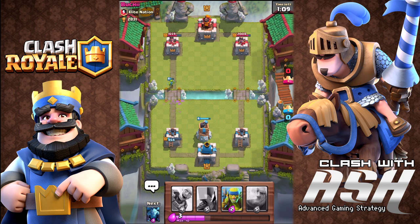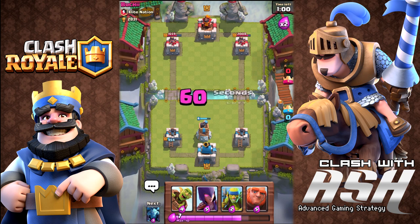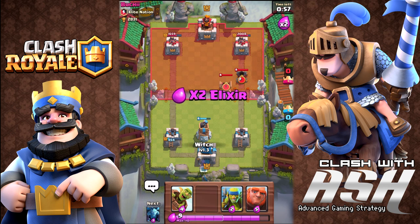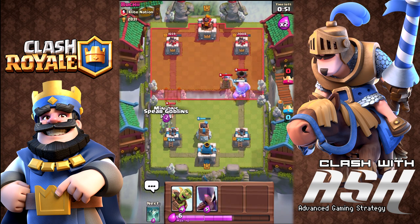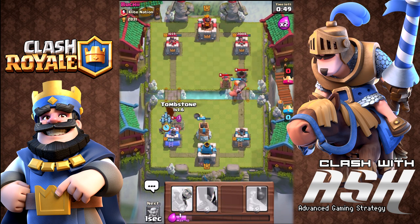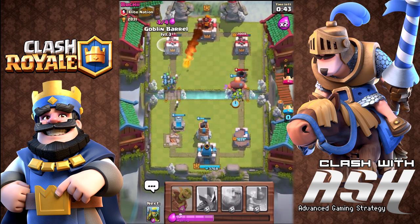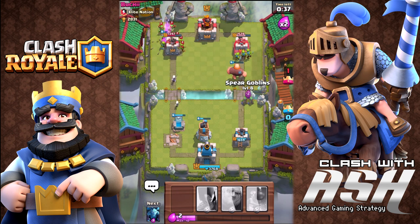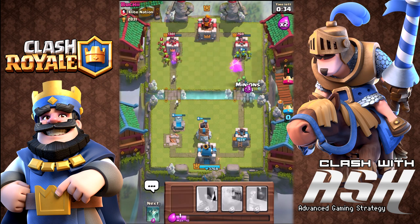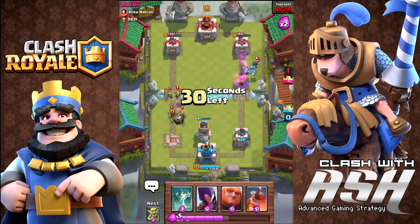I've got 450 hit points left on my left tower and that bomber tower is in a bad location. The last minute of every match you get double elixir, so things move at a much faster pace. I'm trying to throw everything I have at his right tower. It's important to note that goblins and barbarians actually do a lot of damage to crown towers, so never just let them go unchecked.